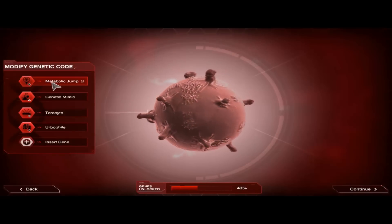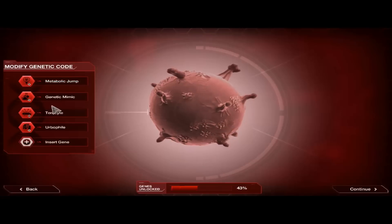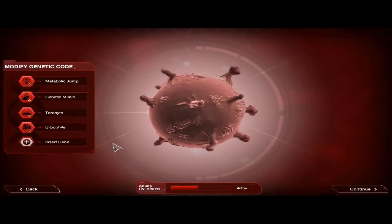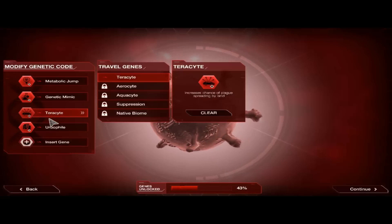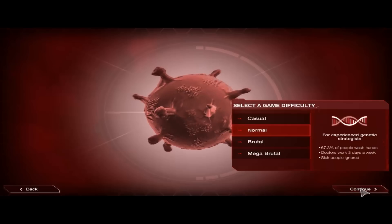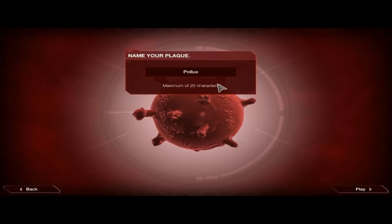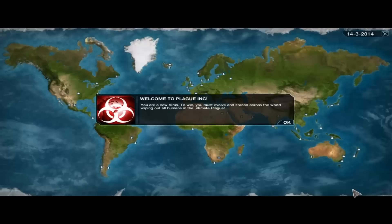For our genetic code, we will be using Metabolic Jump, which is going to give us bonus DNA points when we pop the red biohazard bubbles. We're going to use Genetic Mimic, which makes our plague harder to cure. We're going to use Terracite, which increases the chance of the plague spreading by land. And we're going to use Herbophile, which gives us a bonus in urban environments. That'll make our spreading a lot easier. Let's start this one on normal and nickname our virus Pollux.